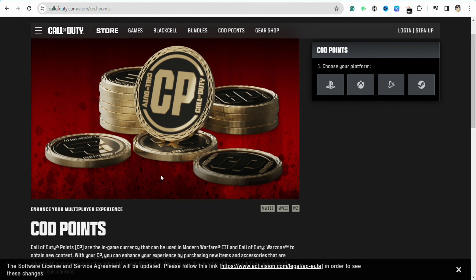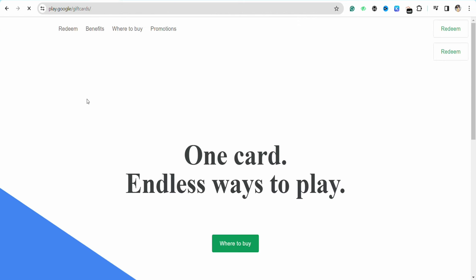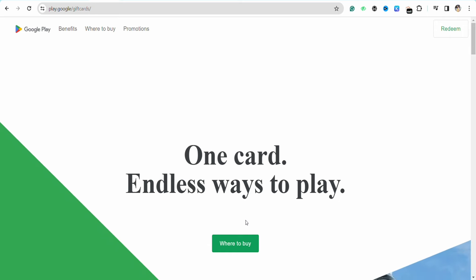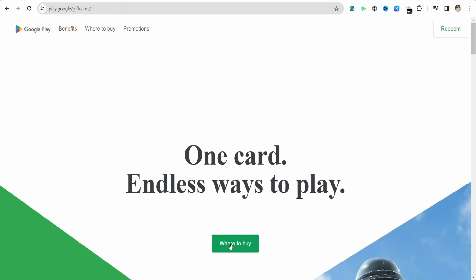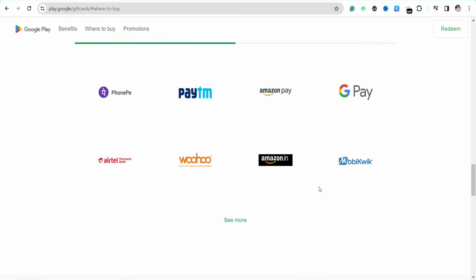First of all, open your preferred browser and on the search bar just search for 'Google Play gift card' and click on the first link that you see on top. It says 'one card and less way to play and where to buy' — just click on it and it will provide you different options where you can go and buy your Google Play gift card, for example Phone Pay, Paytm, Amazon Pay, and different options.